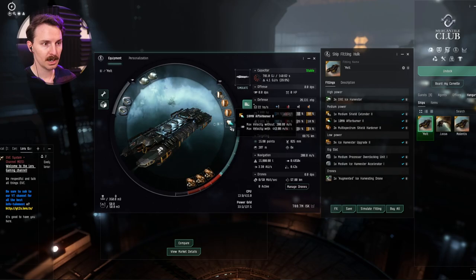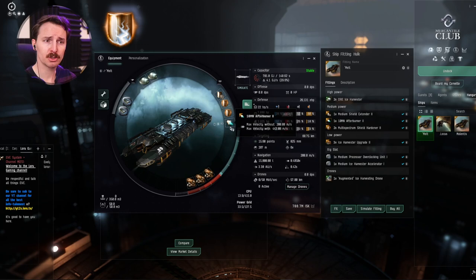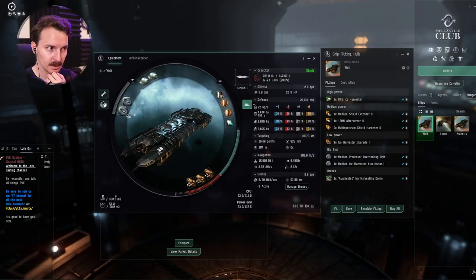For the mids, we have some active shield support with an extender and two multi-spectrum shield hardeners, as well as an afterburner. I hate slow boating — I've said this in my other videos. You can easily replace the afterburner with an EM shield focus module or a survey scanner. For the lows, we have three — count them — three ice harvester upgrade 2s. Max yield. You got to do it. You already know what it is.